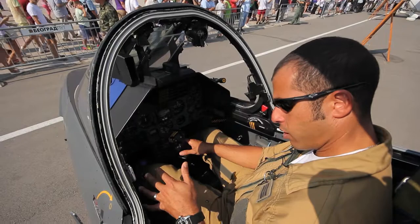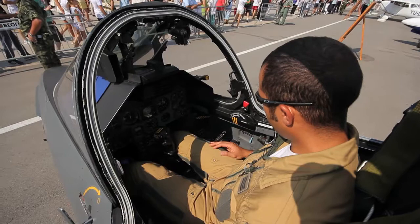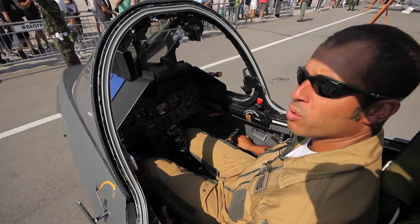On the left part — you cannot see it, but of course there is the throttle — and on the right part, the failure panel, the radio, and what we can have under the wings as fuel tanks or weapons.